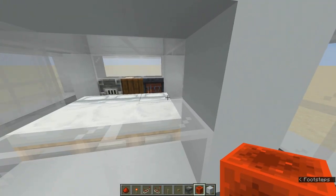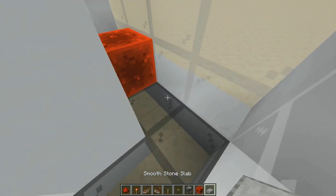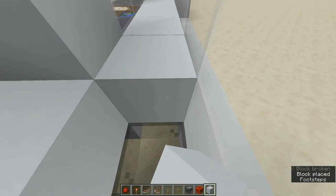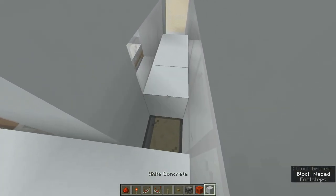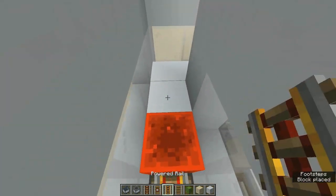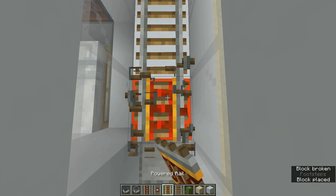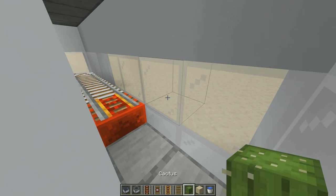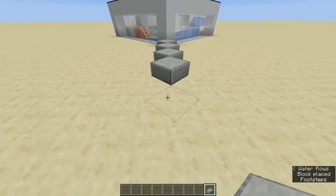Now cover this area up. Go inside the cell then put a block here, then a smooth stone slab like so. Then build something like this all the way here. Now from here put a redstone block, then powered rail, then rail, then powered rail, then put water here. Now count 5 blocks in each corner like so.